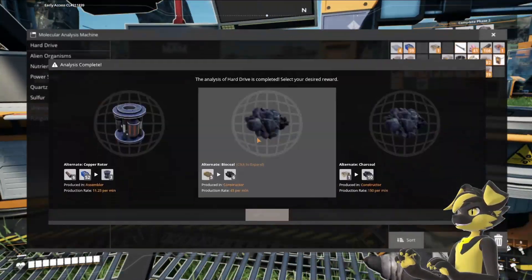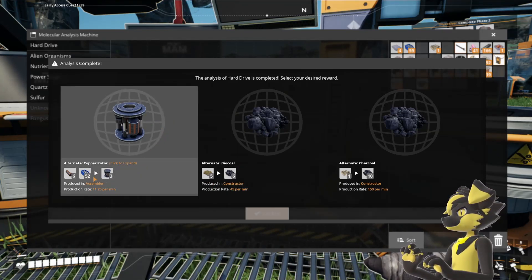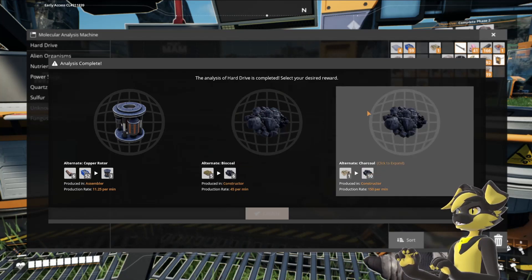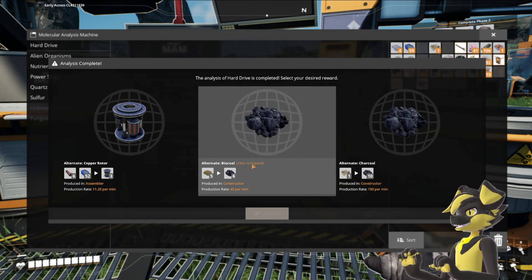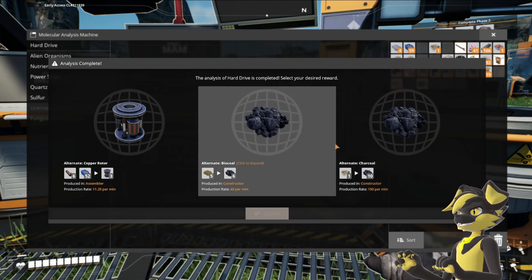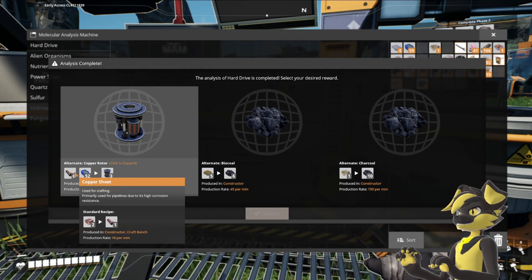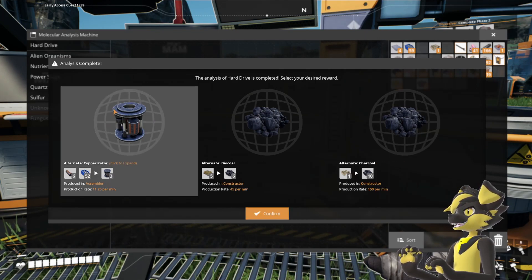I think my scanner finished. Let's see what we got. Select your desired reward. Alternate copper rotor — produce in an assembler using copper sheets. This is just different recipes for the same thing. This is bio coal and this is charcoal. The production rate of bio coal is ass. Charcoal is good but requires a lot of wood, and the whole purpose of coal was to get away from wood and biomass. Screws instead of iron rods and screws. I'll get the alternate rotor — why not?